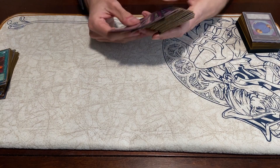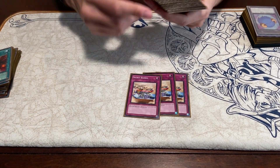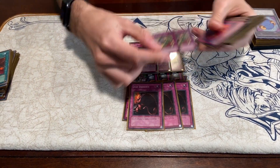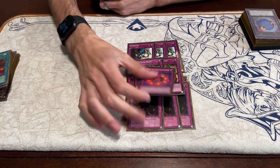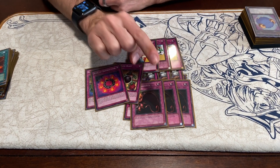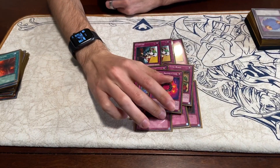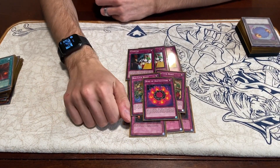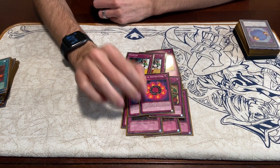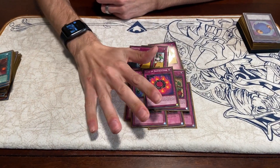Now the traps, which is literally half of this deck. You have all your burn cards: 3 Secret Barrel, 3 Secret Blast, 3 Ceasefire, 3 Just Desserts, 2 Bad Luck Blasts, and 1 Ring of Destruction. All of these cards are essential to the strategy. I don't have Dimension Wall, which is a really good battle trap — if you bait out your opponent's Dragoon effect it can really hurt them. But if you have it, run it and take out anything else you don't want in this deck.